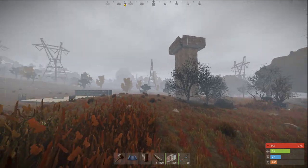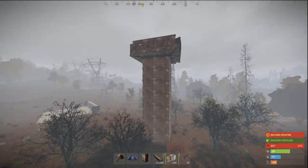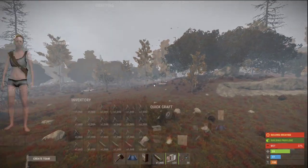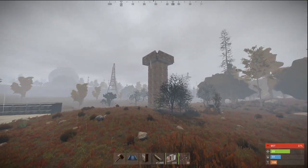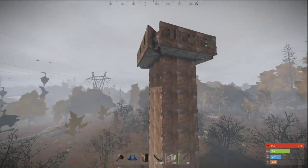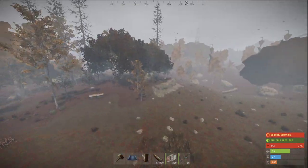Hey guys, it's Riyunt here and today I'm going to show you how to build an epic heli tower. It's pretty easy — what you need is around 20k metal, 6-7k wood and stone, and a few doors, garage doors, and boxes and stuff. So let's begin.